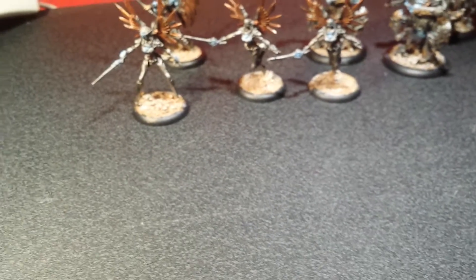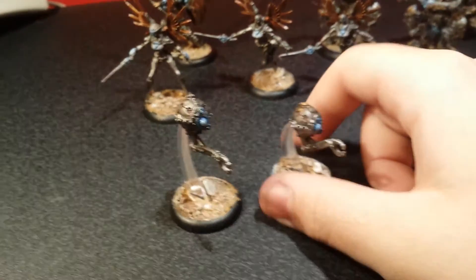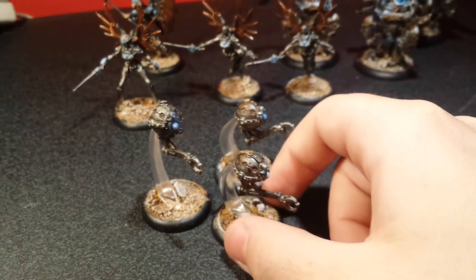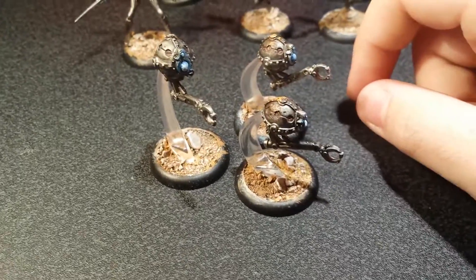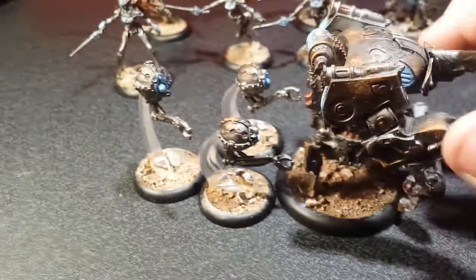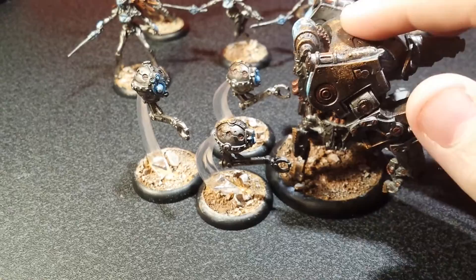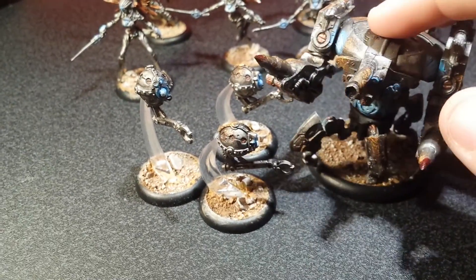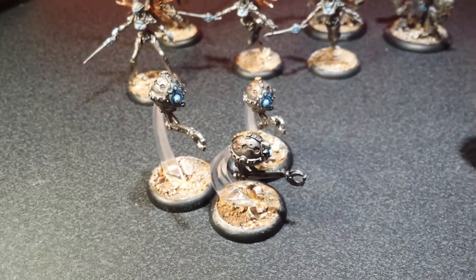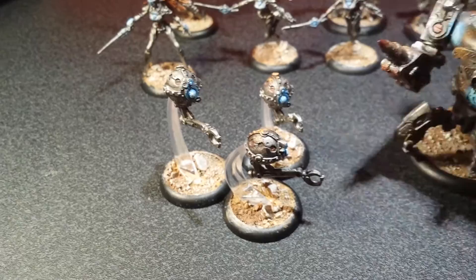There's one more thing I added to the force — these little floaty guys. I forgot the name, something Servitors. You get three of them in a blister, I think they were about £6. If they're in base-to-base contact with, say, my heavy jack, they automatically at the beginning of every turn can each heal one damage on him on any part I want. So if he gets badly dinged up, they can fly along and heal him. I also added a bit of blood to the piston spikes using Blood for the Blood God from Games Workshop.